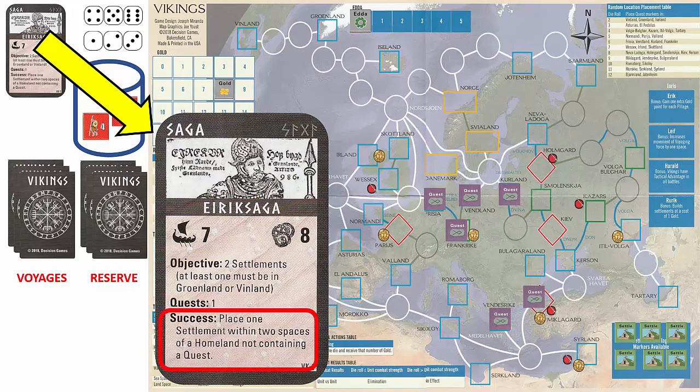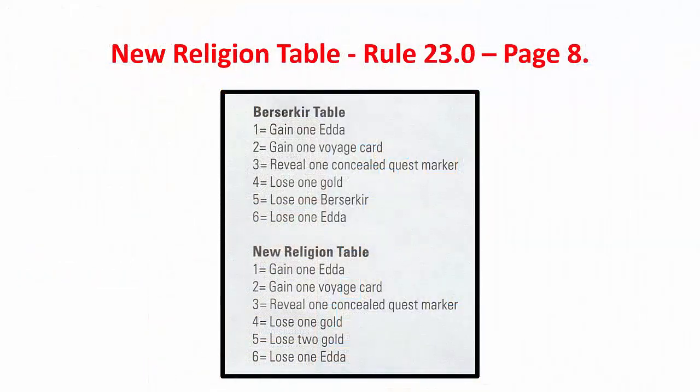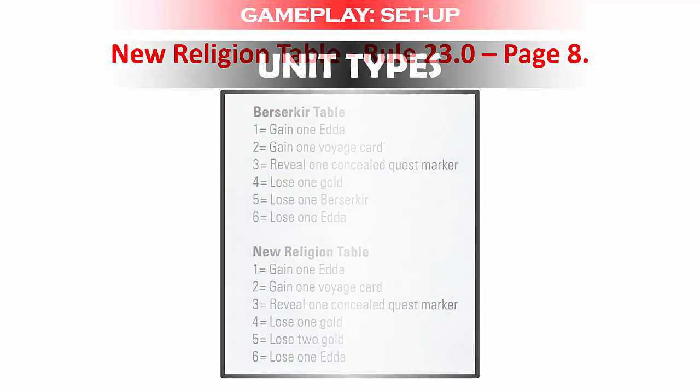We can disregard the success portion on the saga card since it only applies to the campaign game. Rule 23 on page 8 of the rulebook states that at the start of play, we must select the old or new religion scenario in order to perform a special role later in the game. If you select the new Christian religion, you cannot recruit berserkers in the saga. Since we may want to recruit berserkers, we elect the old religion. This will require us to roll a die against the berserker table at the conclusion of the first battle in which a berserker participates, regardless of the outcome.